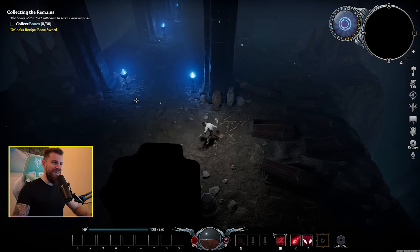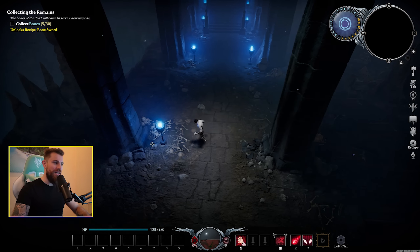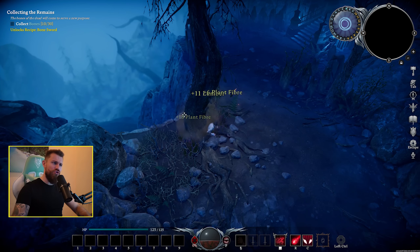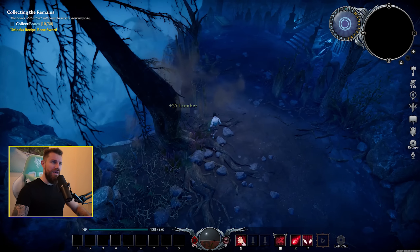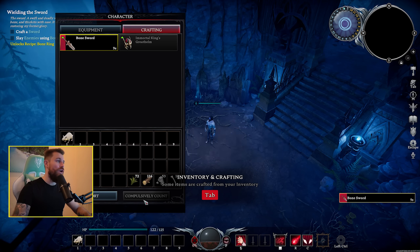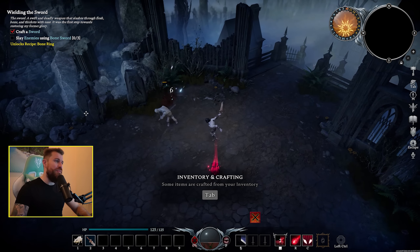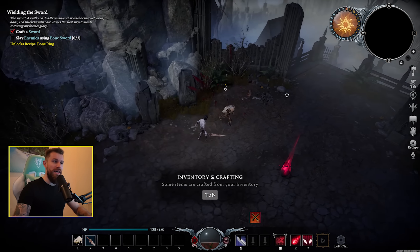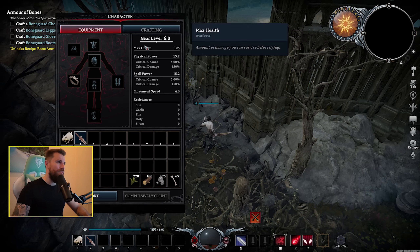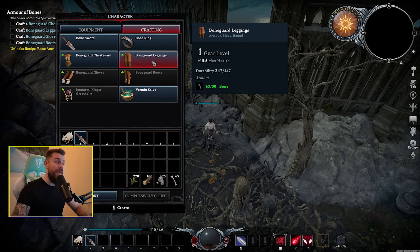Your character faces whatever direction the mouse is in. So we smash up the environment and we can collect bones. Left the crypt and now we're outside — you can whack trees as well. It seems like you can whack everything. So now I've unlocked crafting a bone sword. This game seems really cool so far, the gameplay is buttery smooth straight away. Decent audio visual feedback from the combat. Big damage. I'm not seeing any weight limit in this game, and if that's the case, I'm happy about that.